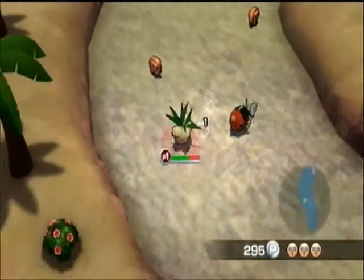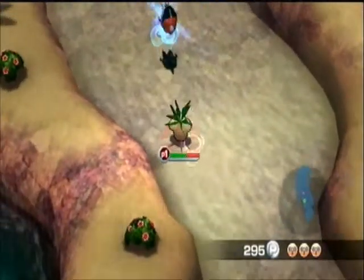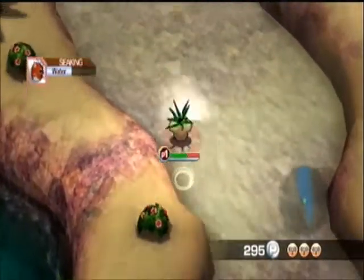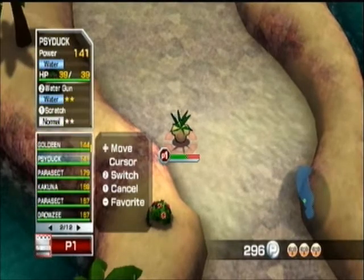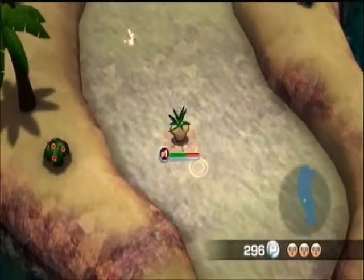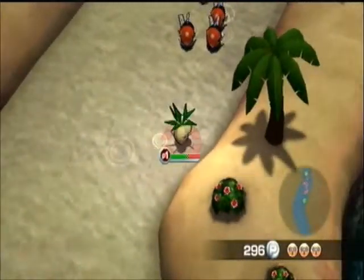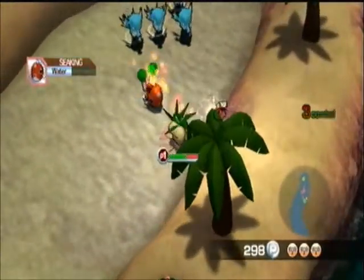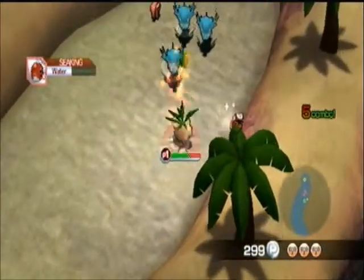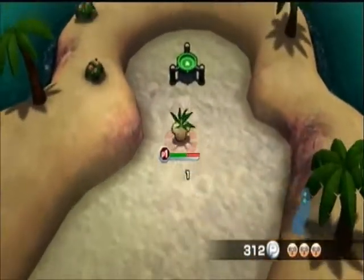Psyduck may only be Water — I'm not sure, I'll have to check that once Seaking gets away from me. He's just Water, okay. I think it's just that people think he's a Psychic type, obviously because of the name Psyduck. I'm pretty sure he does learn Psychic moves though, or you can teach him Psychic moves in the normal Pokemon games, which is pretty cool. It makes sense — his name is Psyduck.